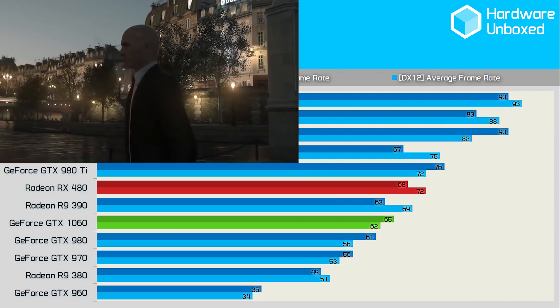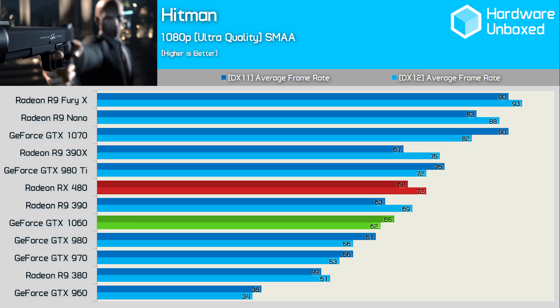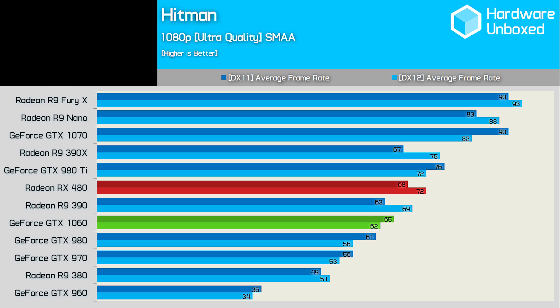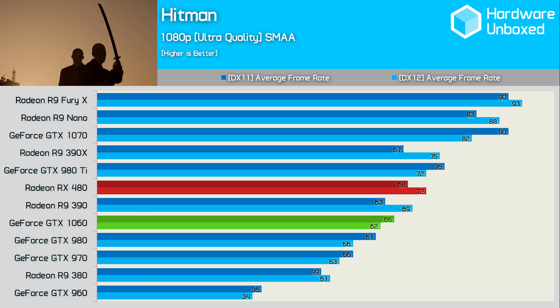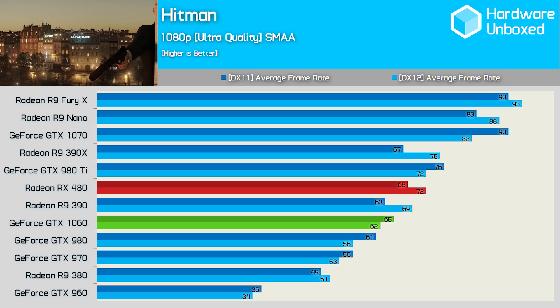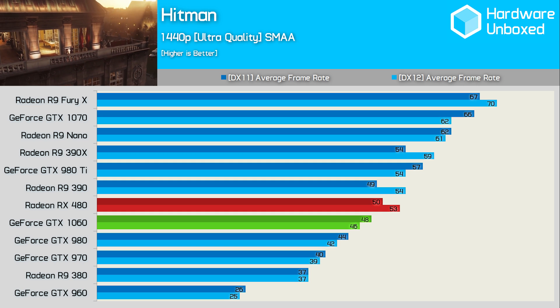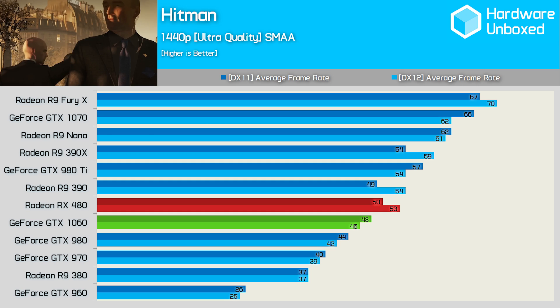Hitman was tested using both DirectX 11 and DirectX 12. Even under DirectX 11, NVIDIA's GPUs performed pretty poorly in Hitman — the 1060 is 4% slower than the 480. Moving to DirectX 12 only amplifies NVIDIA's issues, where the 1060 is now 14% slower. Even at 1440p, the RX 480 along with the R9 390 have no issue beating the new 1060 in Hitman.